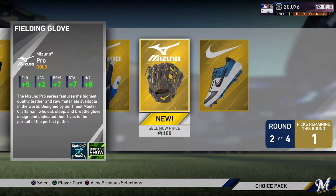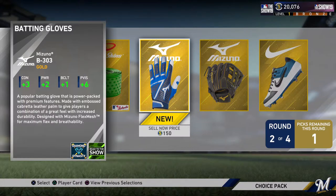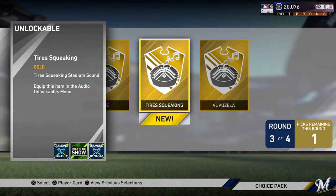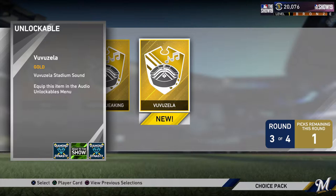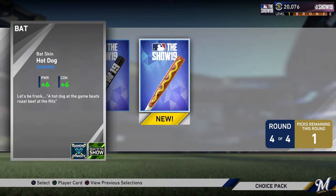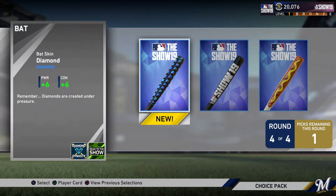On to the next round. We could go with the cleat again but that kind of defeats the purpose. I think I'm going to go with the batting glove — it gives us some good contact, power, and a big vision upgrade for our created player. Stadium sounds — I can't preview them. I don't know what Vuvuzela is, so we're going to go with Olay. And for the bat skin, I think the hot dog is going to be the most popular one, but I actually really like this diamond-studded barrel one. These bat skins give power and contact upgrades, almost like the bats themselves. I'm going to go ahead and pick the diamond one.